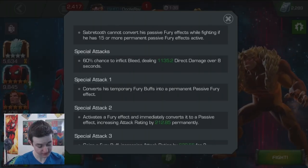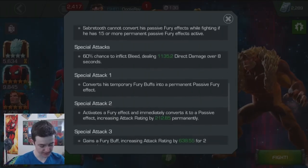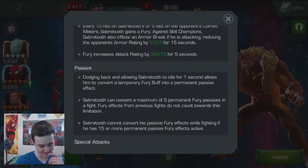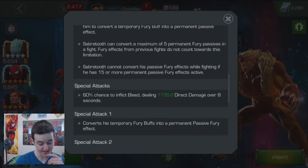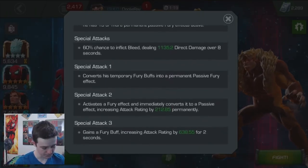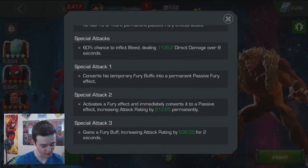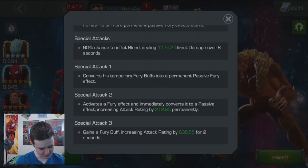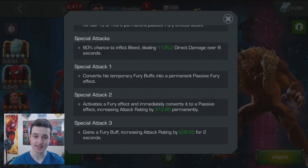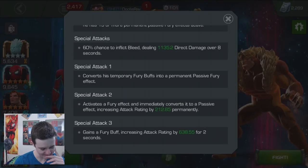Passive dodging back and allowing Sabretooth to idle for one second allows him to convert a temporary fury buff into a permanent passive effect. He can convert a maximum of five permanent fury passives in a fight. Fury effects from previous fights do not count towards this limitation. He cannot convert his passive fury effects while fighting if he has 15 or more permanent passive fury effects active. So it looks like you could have a stack of like 15 — 15 times 300 is like 4,500 attack. That could do some serious damage, though it might take a lot of buildup.